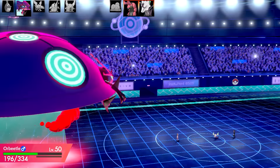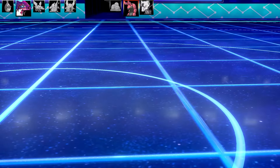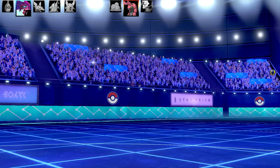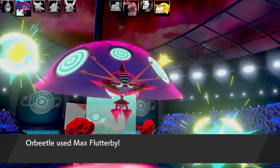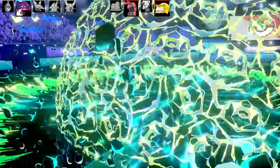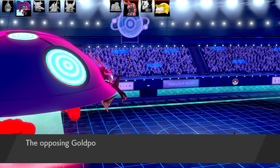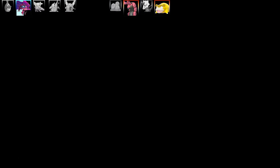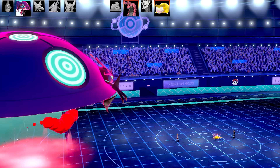It survived and used Bubble Beam - an actual gen one move! I can't believe it lived that. That defensive boost from Scolipede plus Bubble Beam - that was some serious disrespect. Next is Galarian Slowpoke, which is golden and tanks my attack really easily - clearly an Eviolite set. It uses Calm Mind so it's a special attacking set. I'm assuming those stats might be passed on again too somehow.